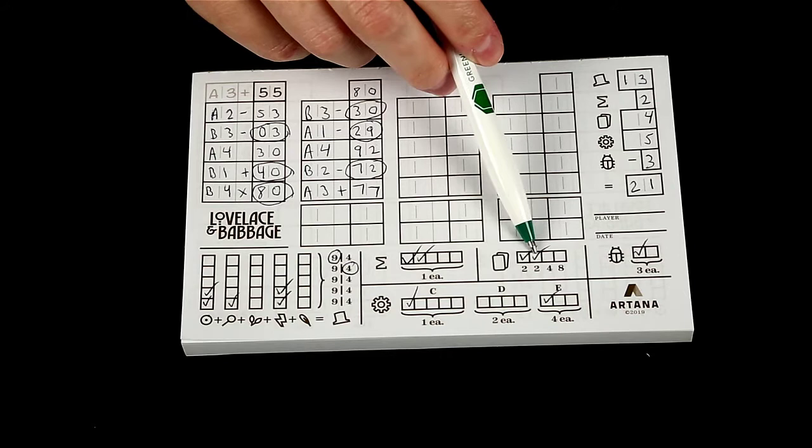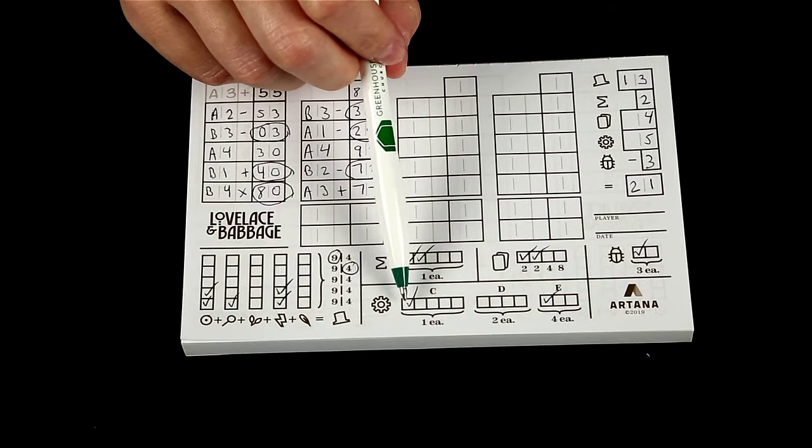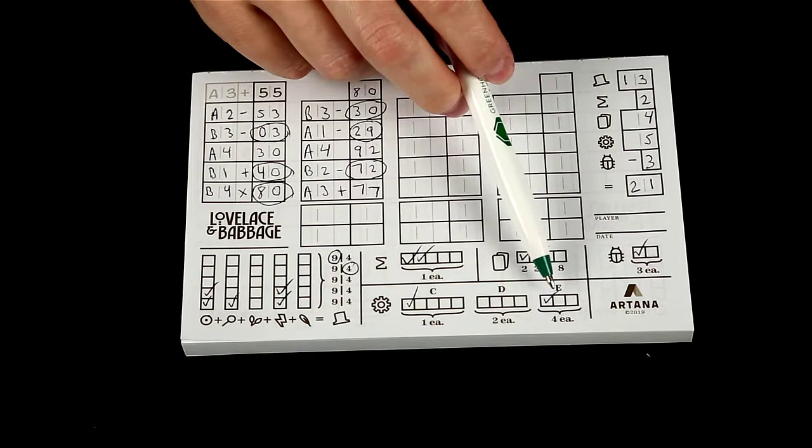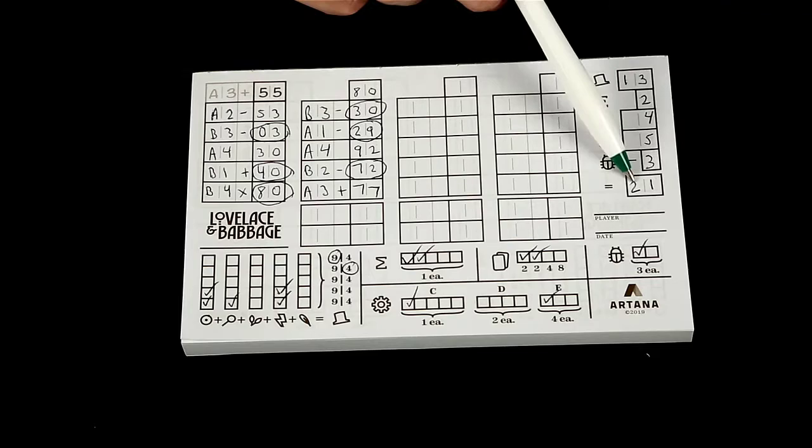And then I had completed two of my subroutine cards, so that's four points for that. And then I had completed or claimed a reward using the engine component from row C and row E — that is four plus one, five points here. And then I had to debug one time, so that's going to be minus three points. You could total all that up and that gives you 21 points. And then whoever has the most points is the winner.